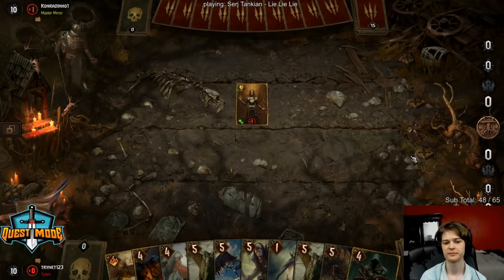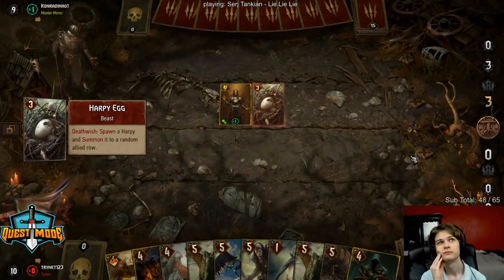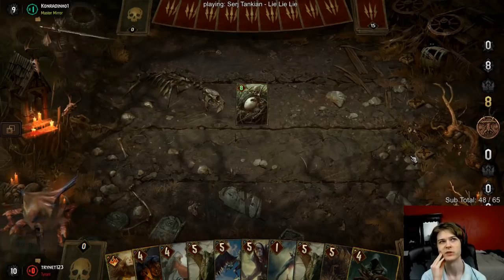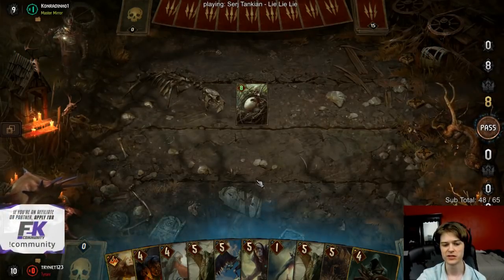We won the coin flip against Aridon - I think that means we win the game. I think we have one faction being stronger over the other. Balance is still off, but that's kind of to be expected. They hacked the game together in six months.